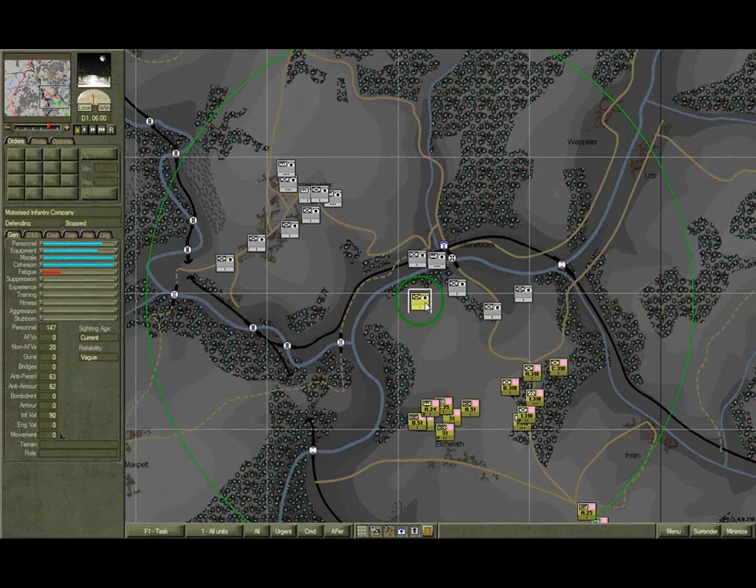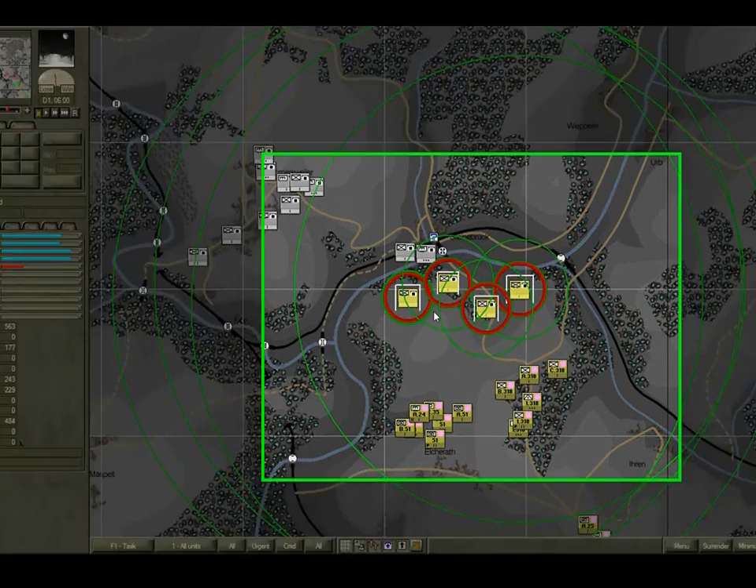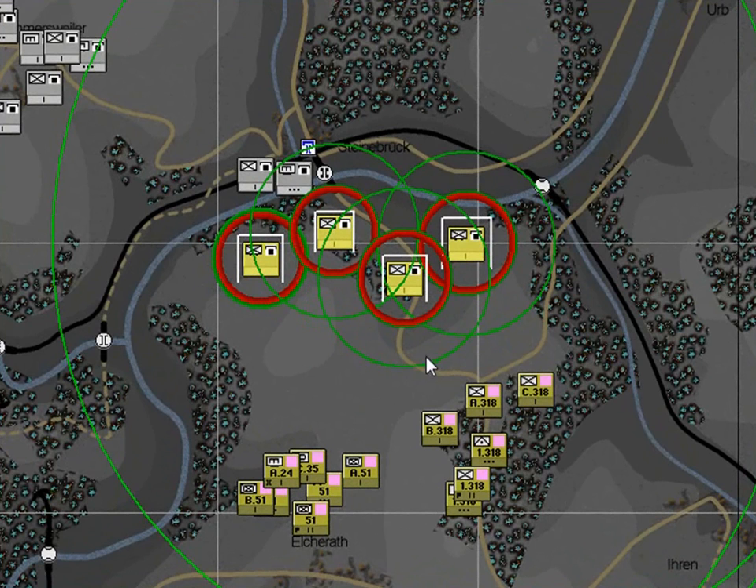Select another unit and note that its effective and ambush ranges are the same. Change the range display to show all. Note the red range rings are for its anti-armour fire power. Select the units on the enemy front line. As these are infantry units, we can ignore their maximum range rings, as these are only for one or two heavy machine guns within the units. Instead, focus on these effective range rings — the area within this is lethal ground. So you don't want to deploy for your assaults within this area; you want to form up outside of it.